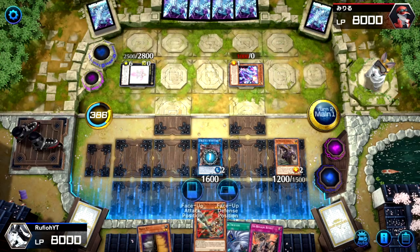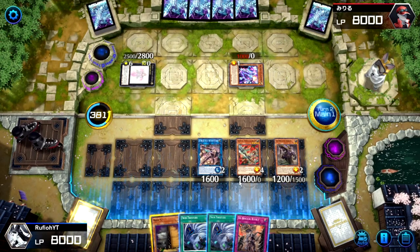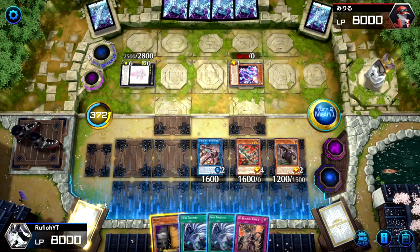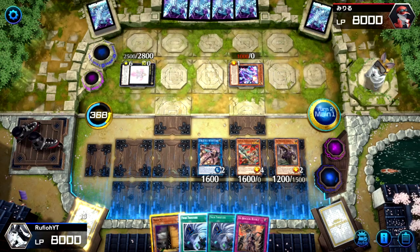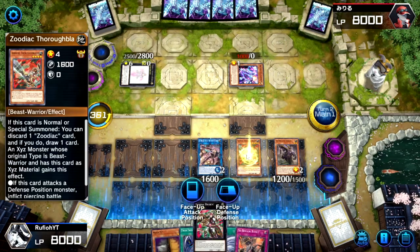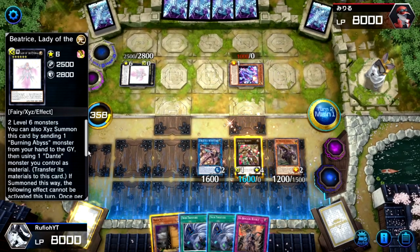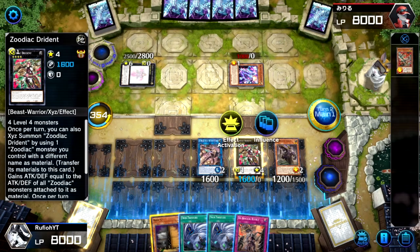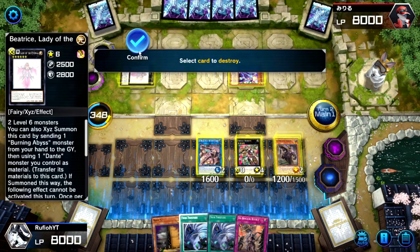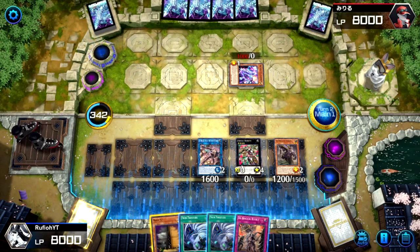Thoroughblade can also make Dryden if we want. Making Dryden and popping a card doesn't offer massive value on its own, but clearing an extra body means we get extra damage on board — so let's do it, let's make Dryden. We could have just laid another monster over there instead of wasting the 1600 attack, but being able to battle is kind of all that matters here. Let's make Rugel so we can dig deeper when Ferrijit goes to the grave.